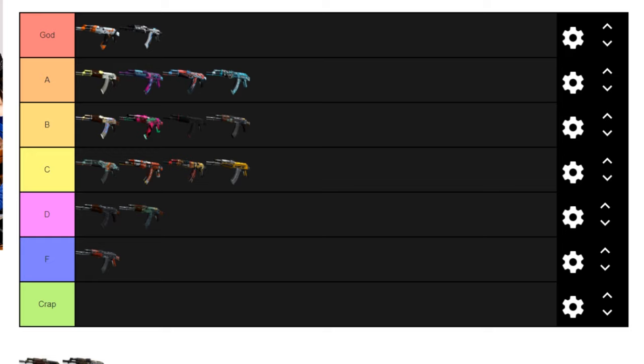Next up is the AK-47 Jaguar. A lot of people have mixed opinions but we're both pretty negative on this one. There's an interesting thing where people put IBuyPower holo stickers with the lion logo to match the Jaguar face, which is kind of cool. But overall it's just ugly — it reminds me of a really bad COD skin. It's rancid and it's going in crap tier.